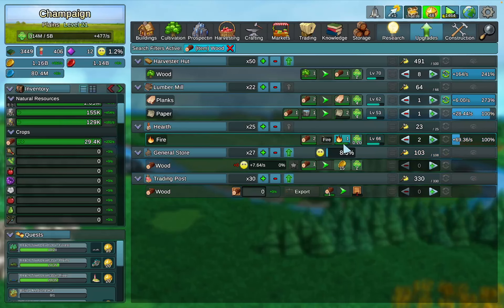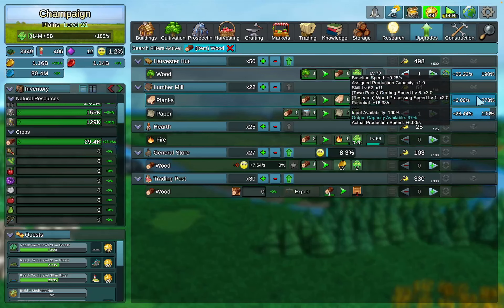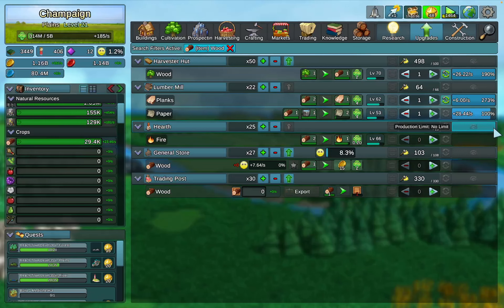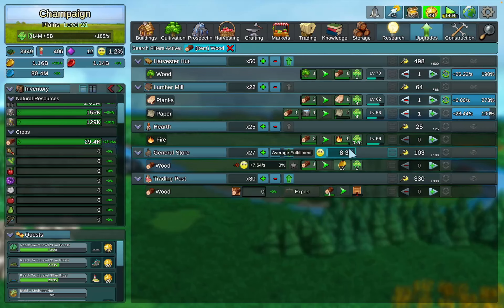Something appears to be keeping fire from fully filling — there may be something downstream still using fire. By turning fire off, the only things consuming wood are planks and paper, so we're generating wood at 26.22 per second: 14.22 for paper and 12 for planks. Anytime you move anything around, these upstream items will continue to adjust as needed.